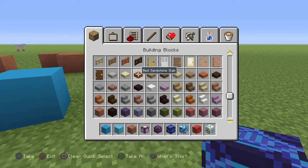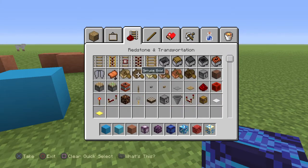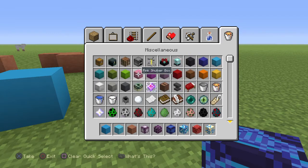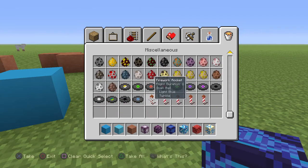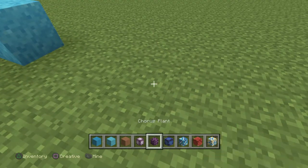I might be in the wrong category. But anyways, I'm pretty sure you could probably put it on endstone, if not on other blocks. That makes sense, because there's now shulker boxes too. You can put this stuff down on endstone.